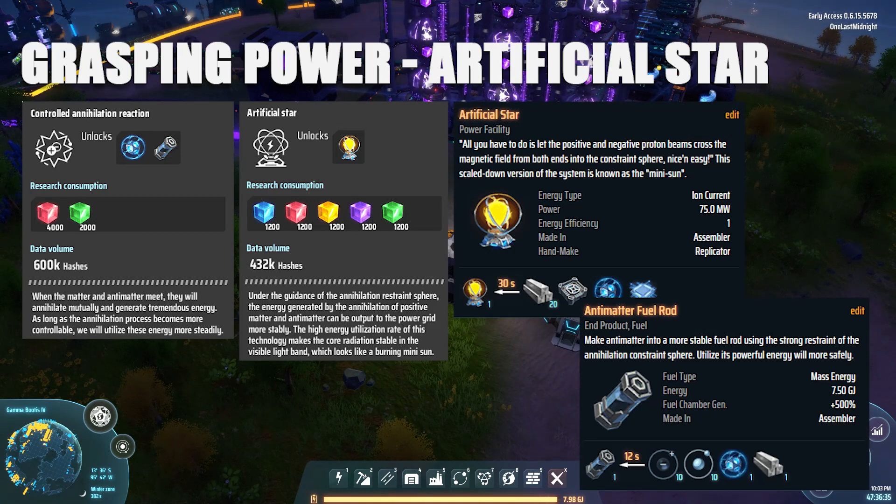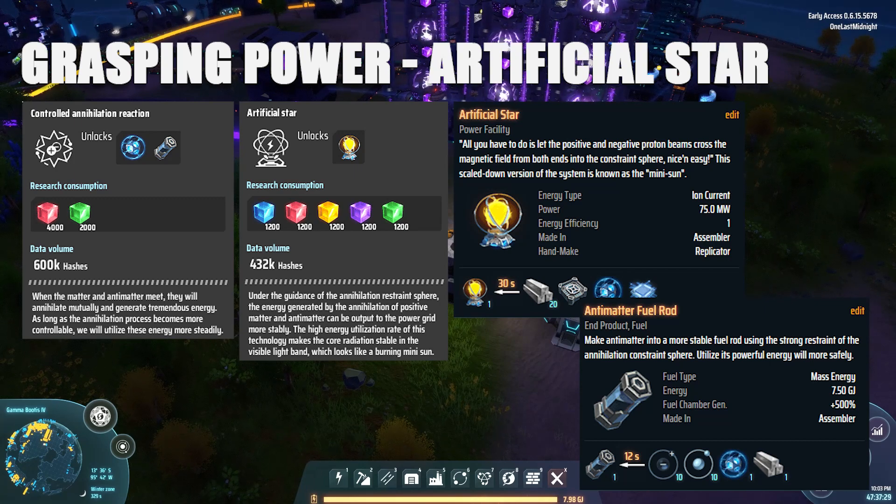Finally, let's look at the artificial star — if you're building one, you're pretty much at end game. This is one of the very last power facilities you can build, requiring controlled annihilation reaction research. The artificial star produces a whopping 75 megawatts of power per unit. With multiple artificial stars you can power an extremely large factory, but you'll need a production line for antimatter fuel rods and all other supporting items.